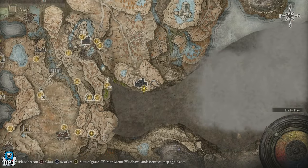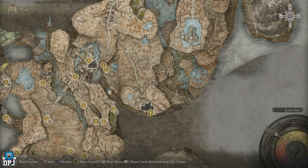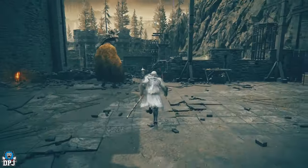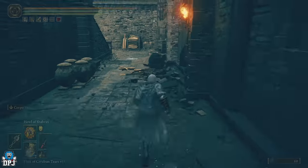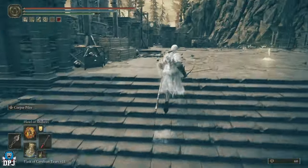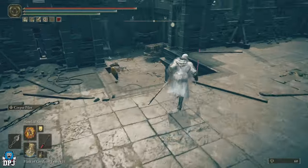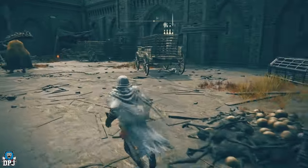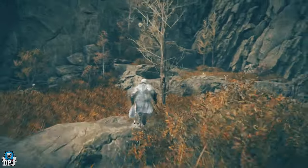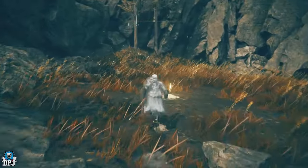From here, come out of this castle if you want. You can explore the whole area. Come this way, ignore these enemies, jump down right there, grab the loot while you're here, then come up here and grab this grace. Then come down these steps, be careful of the big enemy, run past him, and you're out into the open. There's another grace right there — activate it. So that's three graces already.